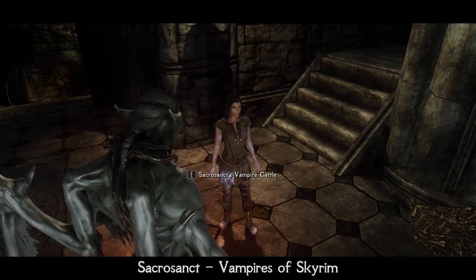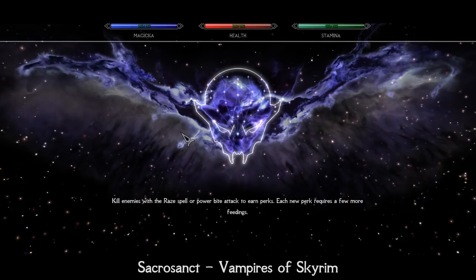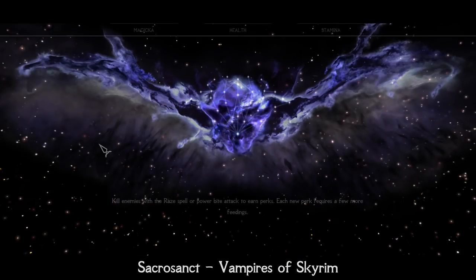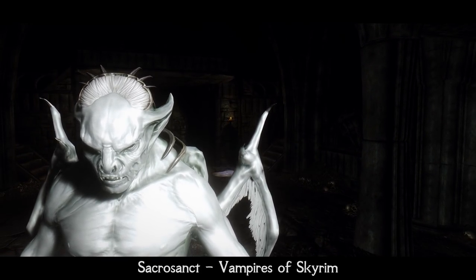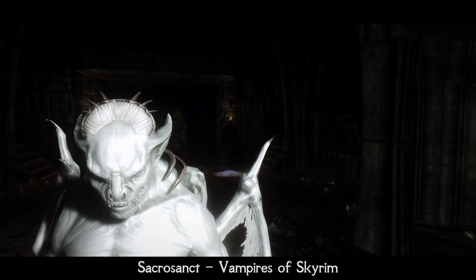Sacrosanct literally makes you play as a Vampire and receive bonuses for it. Each time you feed on someone to death, you receive a permanent bonus to your health, force, magicka, and stamina. The bonus is one point of each attribute per deadly drained victim, so it is balanced. To get 1,000 permanent bonus points, you will need to drain 1,000 innocent people to death – and that's a pretty hard task.